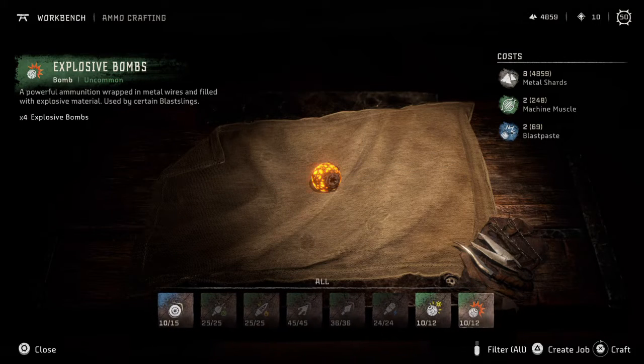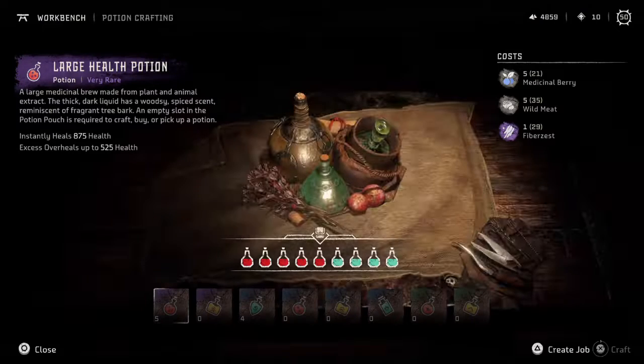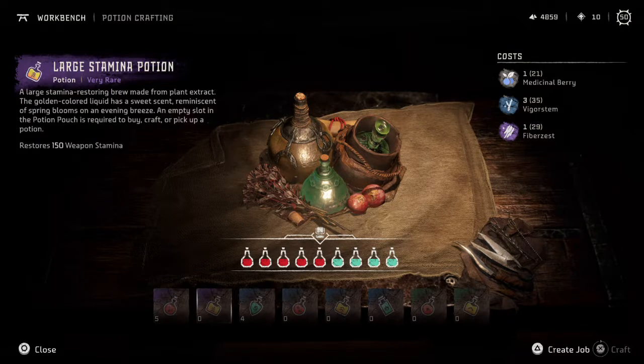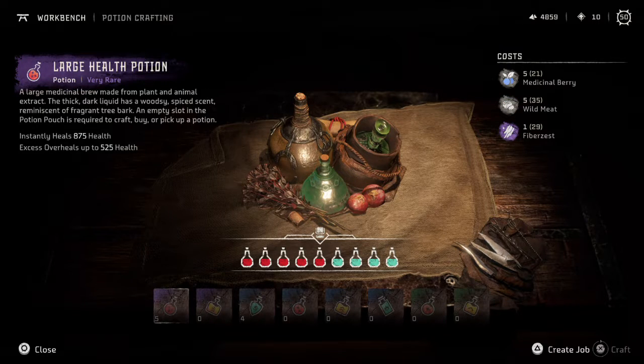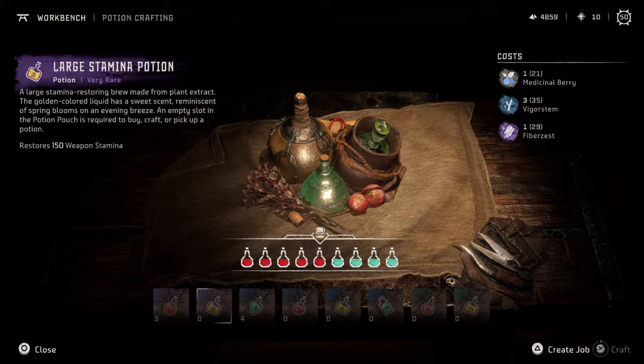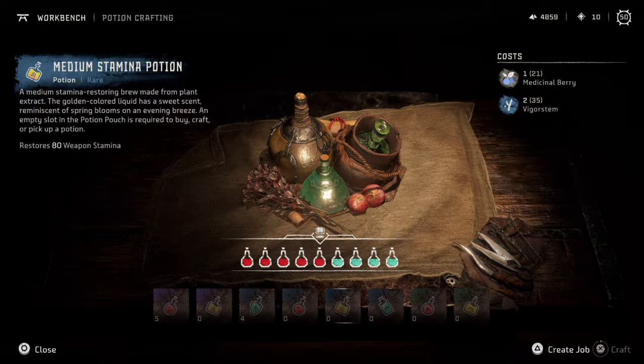All of that stuff looks pretty good. I know what I want to make. Can I make potions here? Potion crafting — let's make some potions. Except I need to get rid of some because I need to make some of these. Stamina potions. I have cleanse potions — I've got 4 of those. I don't need 4 of those. If I can get the cleanse down to 3 and get this down to 3, that would open up 3 slots for large stamina potions.